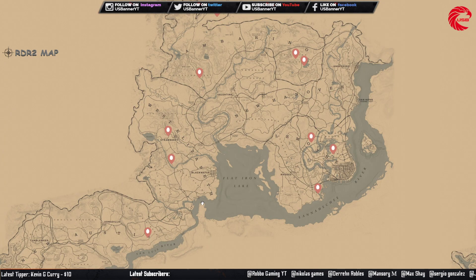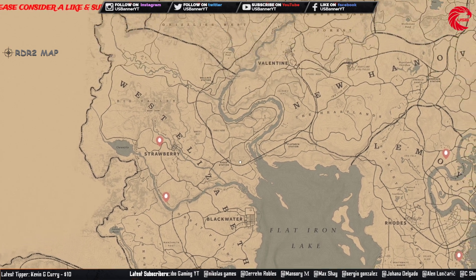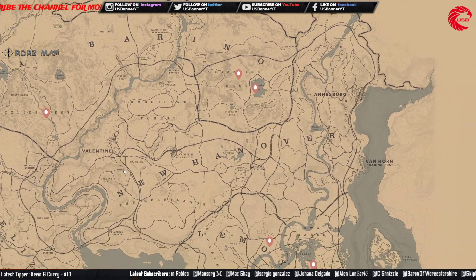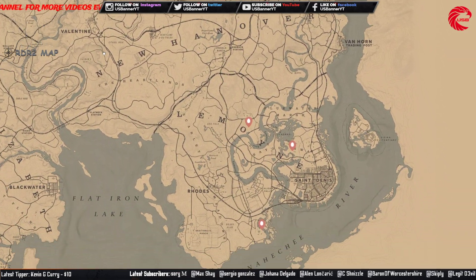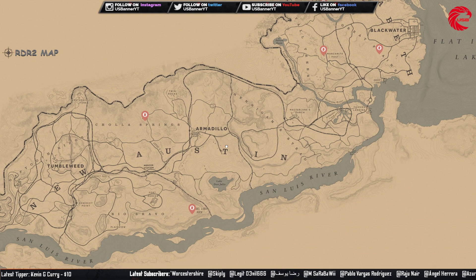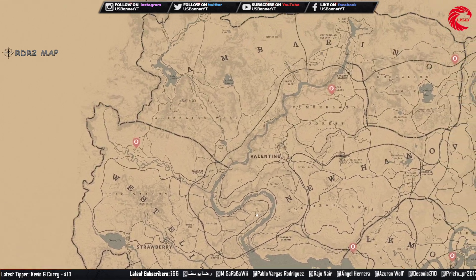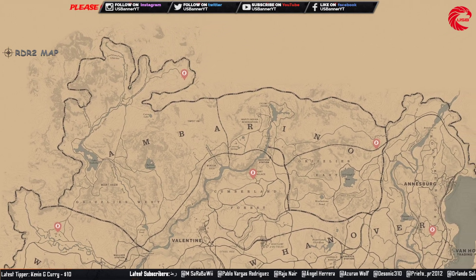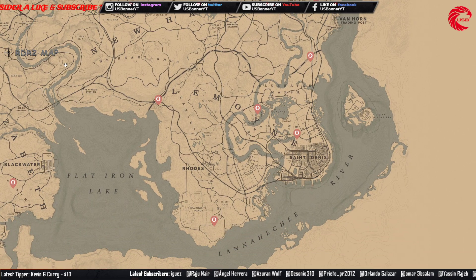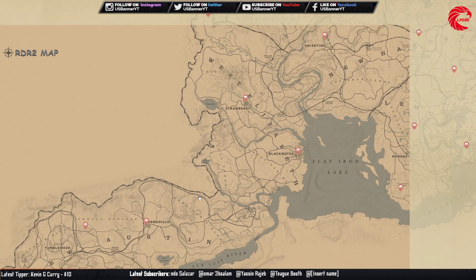The Bird Egg set — you can collect and sell to Madame Nazar for $182 for the full set. The Coin set is actually the best collectible set in Red Dead Online — you can collect and sell to Madame Nazar for $540 for the full set.